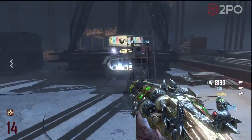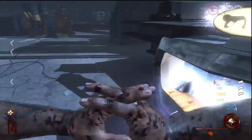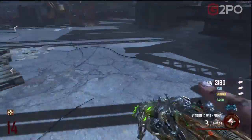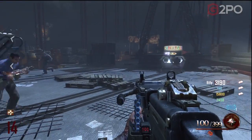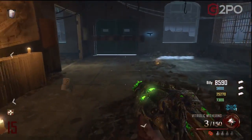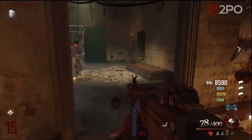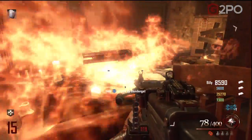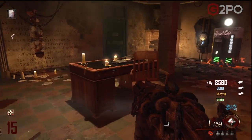I'm going to not only upgrade the regular blundergat to the acid gat, I'm also going to Pack-a-Punch it to the vitriolic withering. All we're doing here is ensuring that we have a different type of blundergat before we collect the regular blundergat off the warden's desk — and that's going to ensure that we have in fact two blundergats, or variations thereof. So here we go, we're going to pick it up off the warden's desk right now. Yeah, there's the regular blundergat.